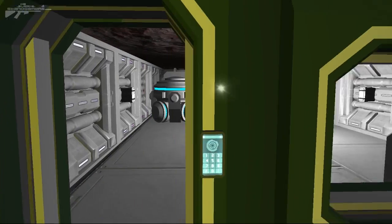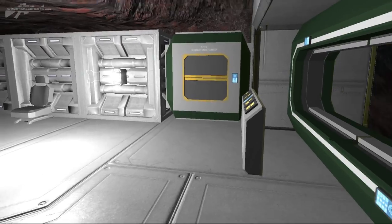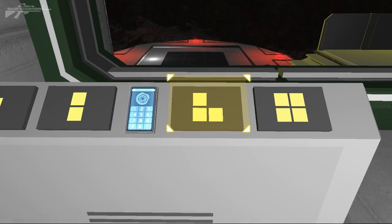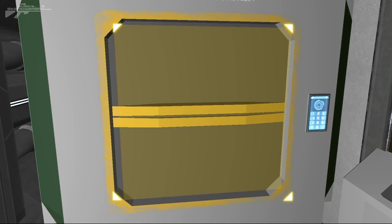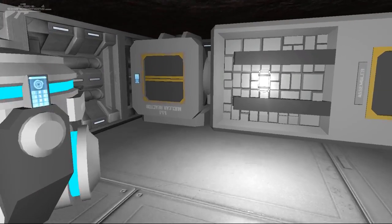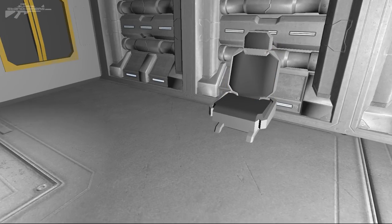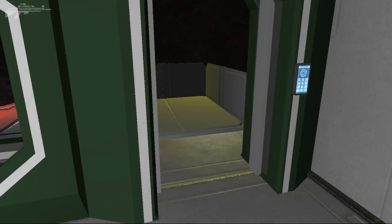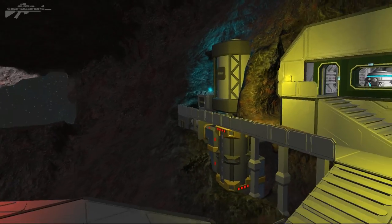Now we're going into the little cabin. The cabin itself can be pressurized due to the ceiling being part of the asteroid, and you've got some basic controls — lights, door access, and so on. You've also got a secondary cargo container here that is not linked into the system, and you've got the reactor and the assembler, as well as a seat so you can recharge your suit if needed. We've also got the gravity generator here, so it's pretty much the perfect little start area — a great alternative from the crash site.